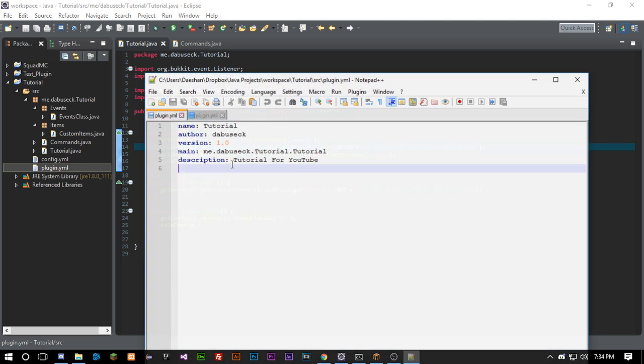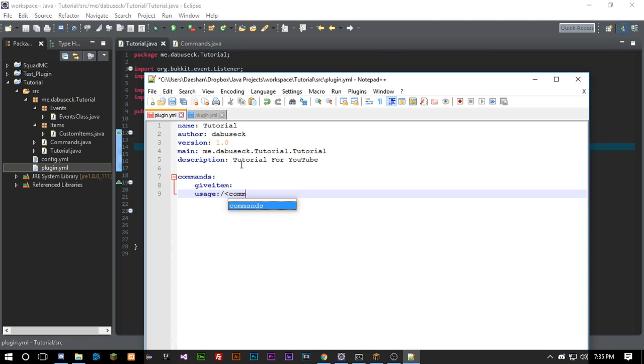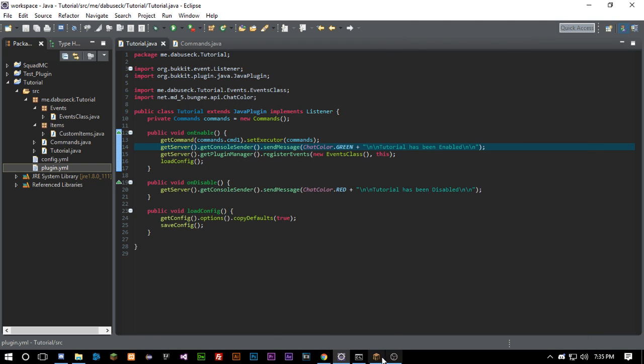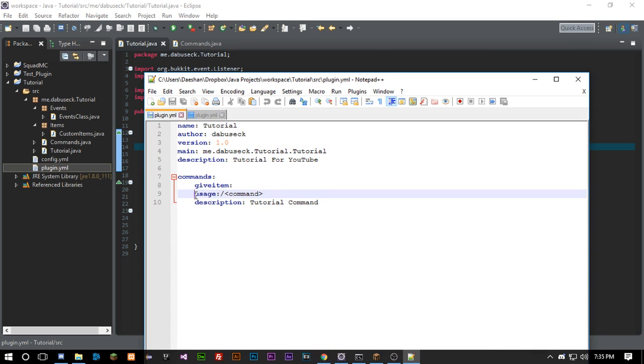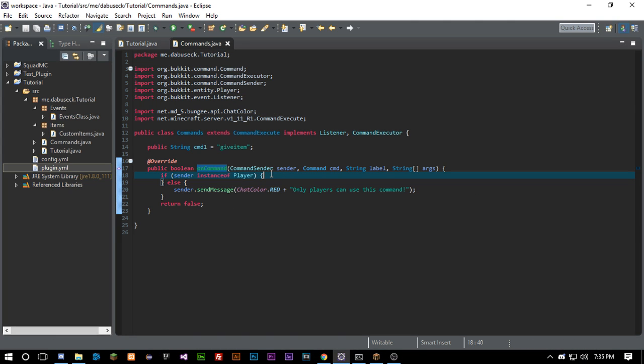In plugin.yml, under 'commands', we add our command 'give-item', then the usage — which is forward slash, less-than sign, command name, greater-than sign — and then a description: 'Tutorial Command'. Make sure you tab these over properly so the usage and description belong to that specific command.